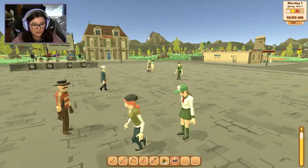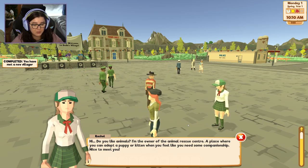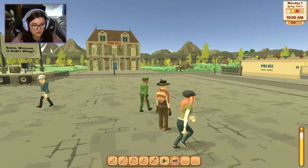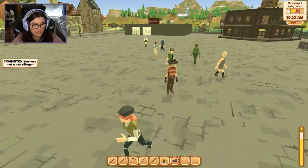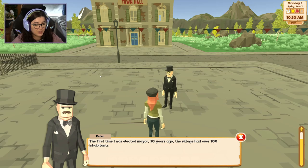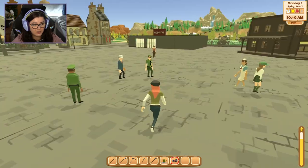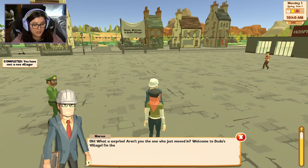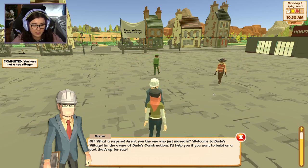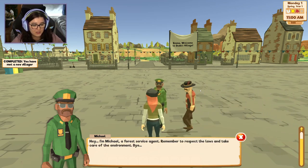That's Rachel — 'Hi, do you like animals? I'm the owner of the animal rescue center, a place where you can adopt a puppy or kitten when you feel like you need some companionship.' I love that there's a place to go instead of them just turning up at your door. Oh it's Peter — 'First time I was elected mayor, 30 years ago the village had over 100 inhabitants.' There's also the owner of Duda's Construction — 'I'll help you if you want to build a plot that's up for sale.' And Michael, a forest service agent — 'Remember to respect the laws and take care of the environment.'